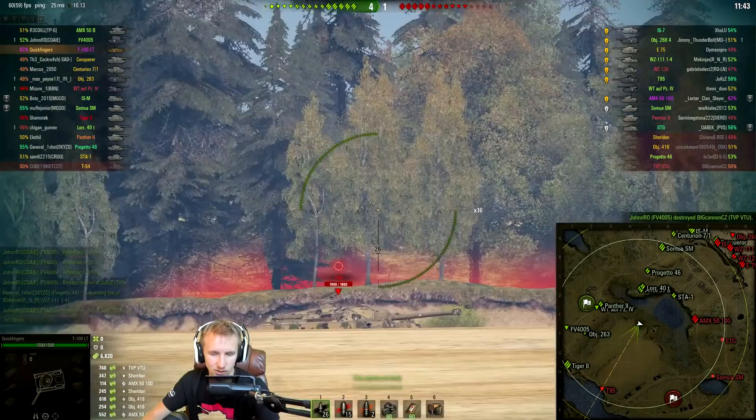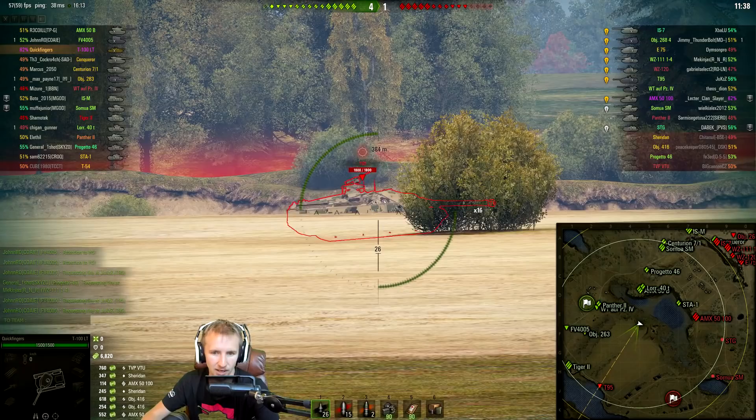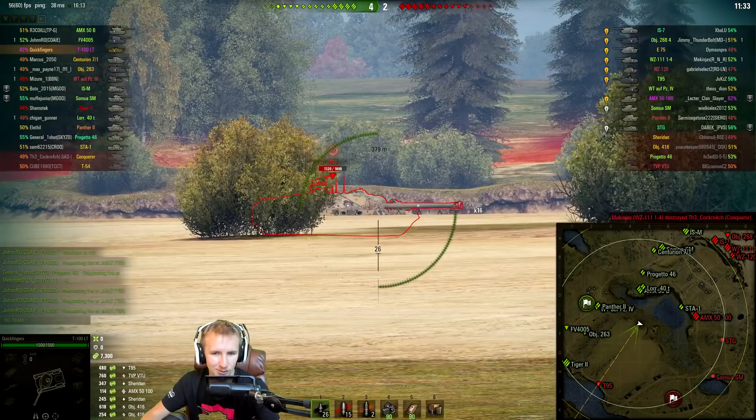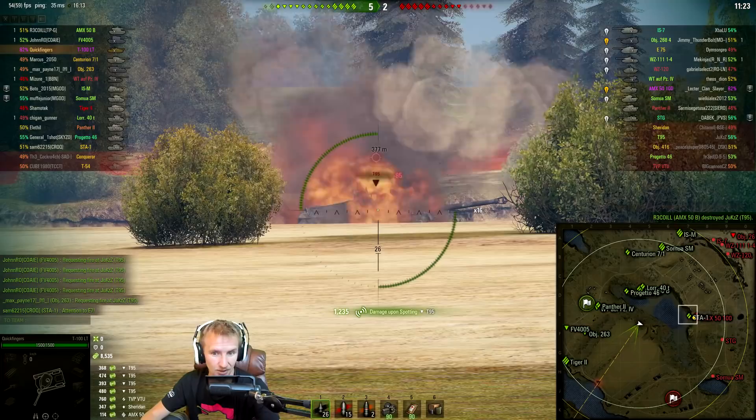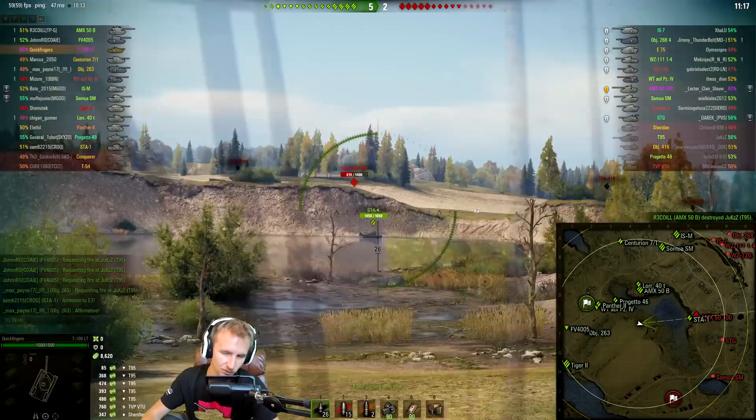This T95 over here is trying to make a break across the open field of Malinovka — that's a pretty bold play, and it's about to go very wrong. The repair kit gets used once, 480 spotting against the T95. Doesn't look like they're using a second repair kit — another 800 spotting, 1,200 total, and bang. In the first 4 minutes of this game we're up to 8,600 spotting.